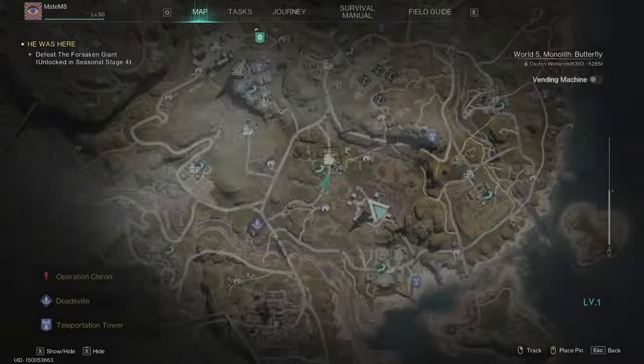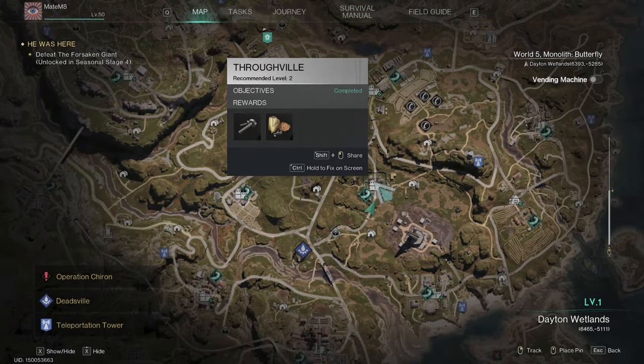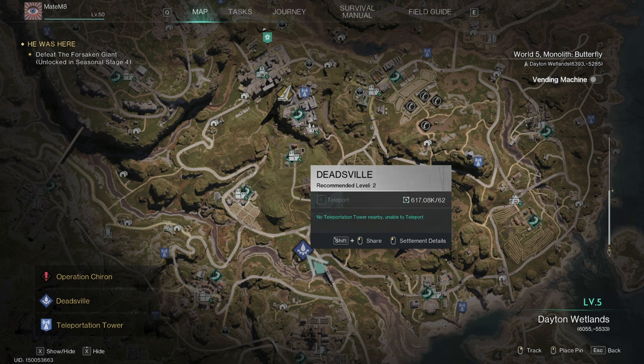When you press the map, the location of the card is in this city — Toro Wheel. On level one only, so if you just started the game, it's next to Dead's Wheel.